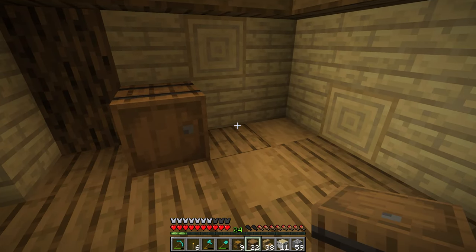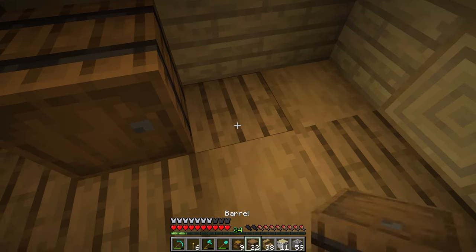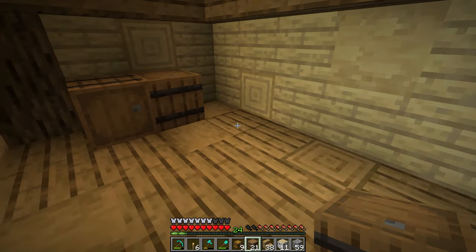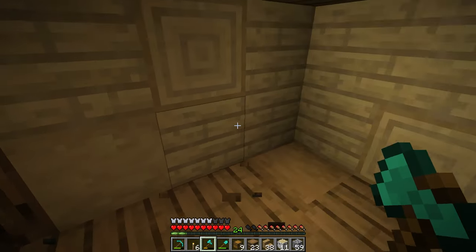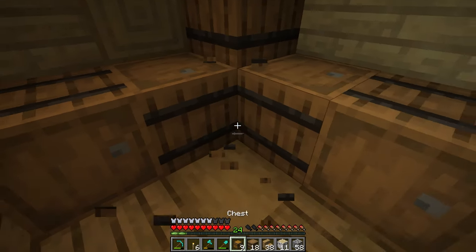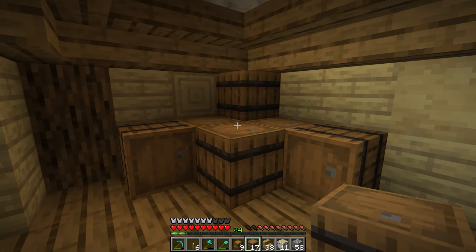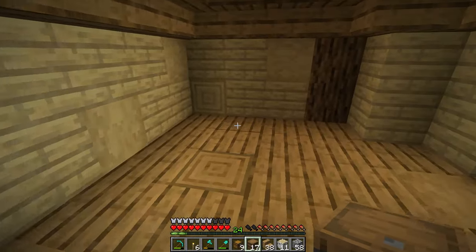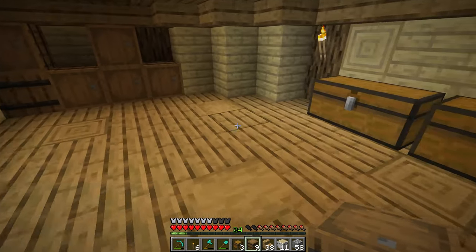I finished off this room using the same patterns for the floor and walls. For the storage room I'm going to use barrels, lining them up against the wall to look like big piles. I'll have one kind of sloppy side where we just have a pile of barrels, and the rest will be organized and stacked up — so it looks like I've organized part of the room but haven't got around to the rest.